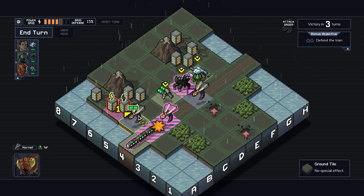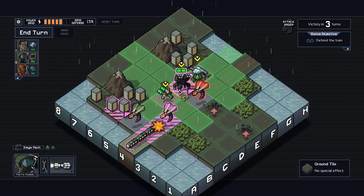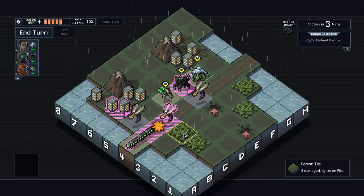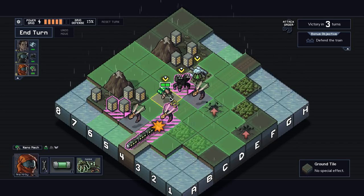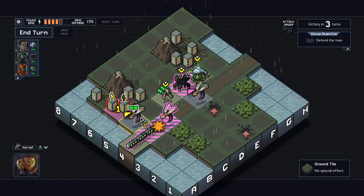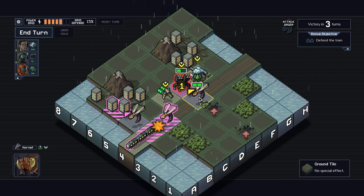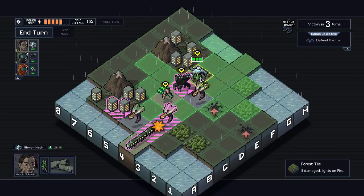We can use this guy to kill his partner if we can push him from below, which we can do. So we can have the siege mat fire here — move to here, fire here. And if we have the nano mech hit this guy with the acid first, this attack will be lethal. And then we just shoot this guy. I think that's a pretty good plan.